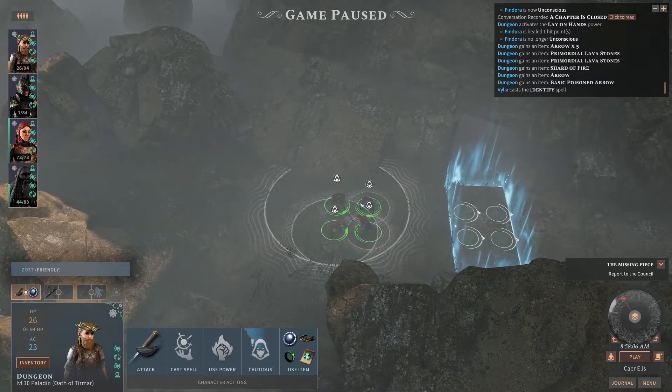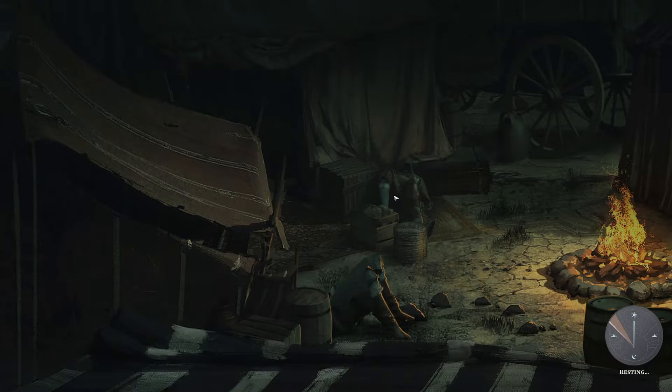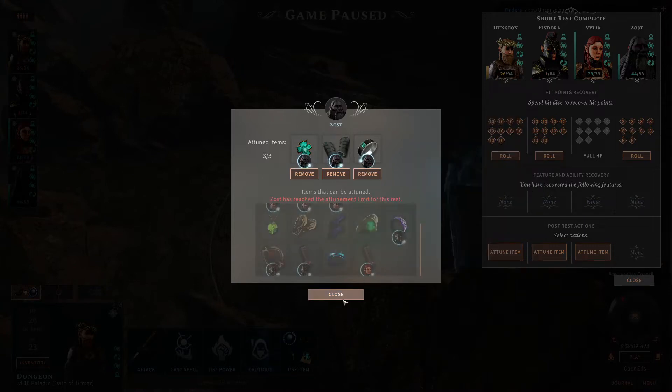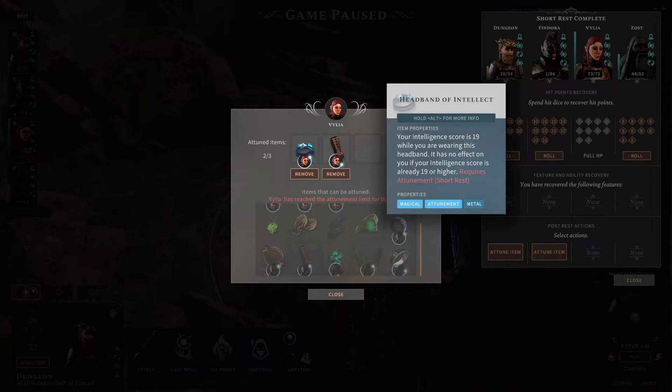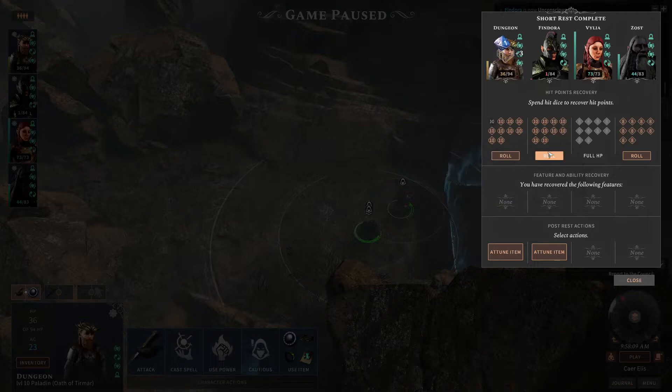Hello everyone, Dungeon Frog here. Today we start off with a short rest because who knows when we take another short rest before we end the game, so let's take it now to attune to our items. First, the new ring for our dwarf — it's sometimes useful in combat, so the +2 AC will help him a lot. We also got a headband of intellect which increases her intelligence to 19, which helps with casting. She doesn't really cast anything, but it's useful for RP aspects like going for arcana checks. And if we get hit, I definitely want to roll some dice a bit safer.